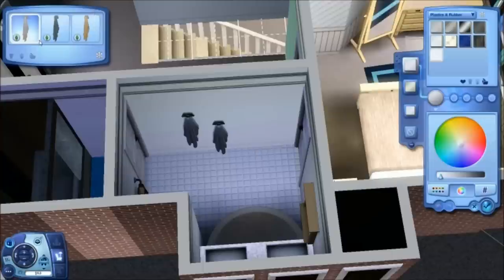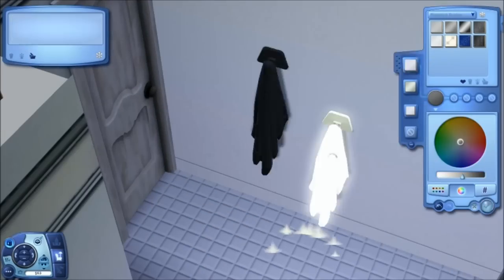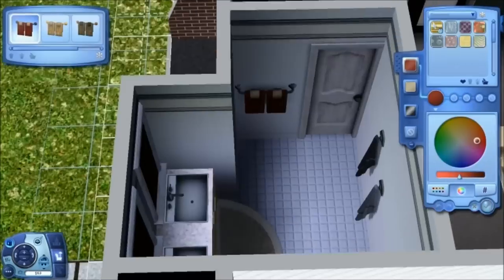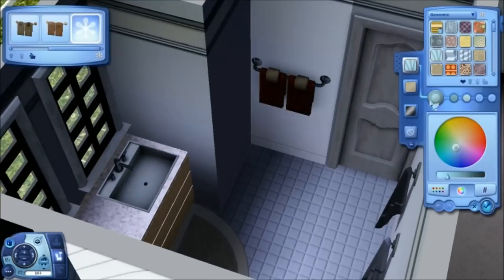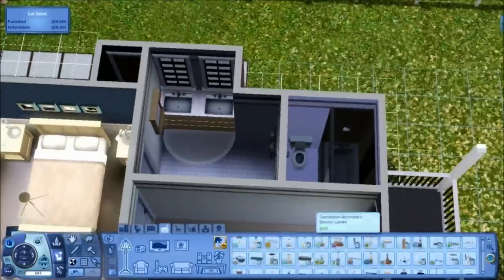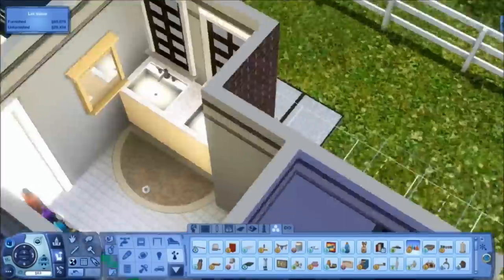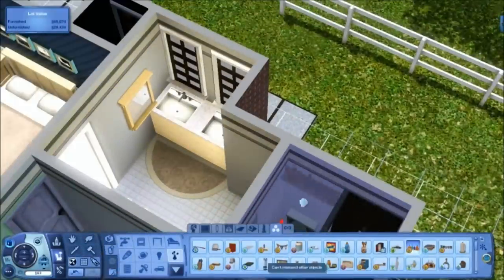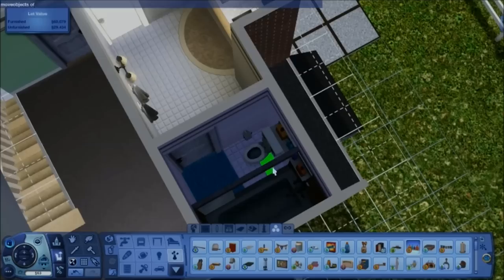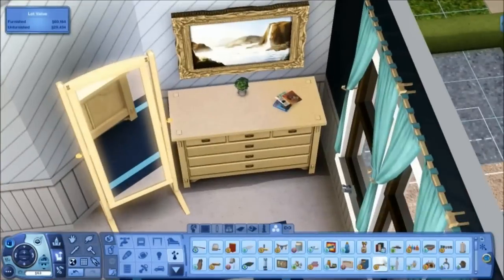Got two towels here — sort of did like opposite patterns on them. Gray on one, silver on the other — hand towels, gonna give them a cool design. I didn't add a light in the shower and toilet room, so oops — if you want to do that, go ahead. I kind of forgot.